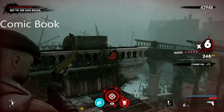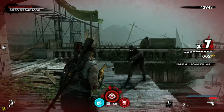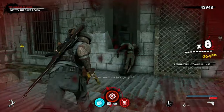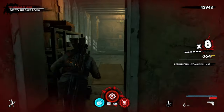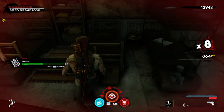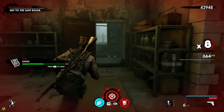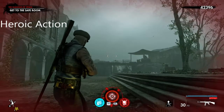The comic book for Chapter 2, Mission 2 is by the bridges once you survive the zombie horde. It's just here by the deck.